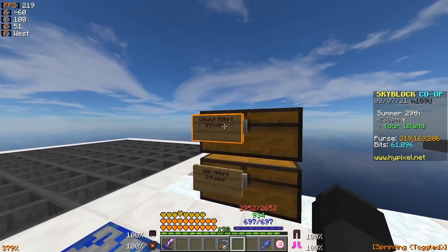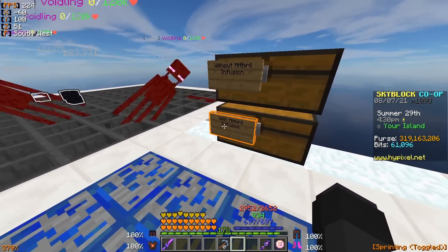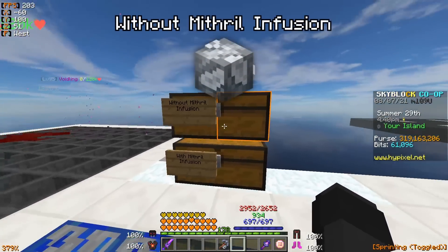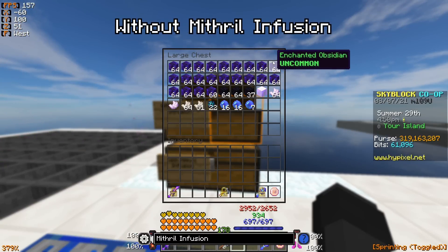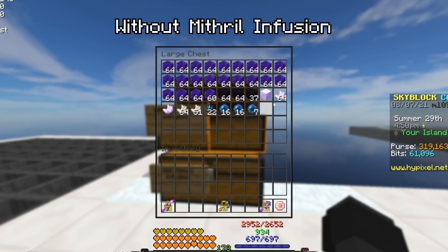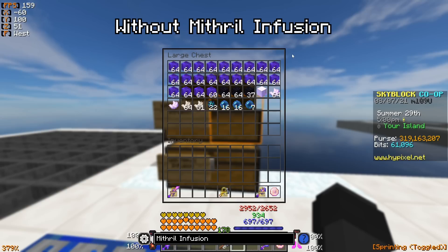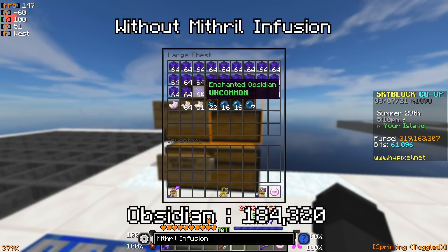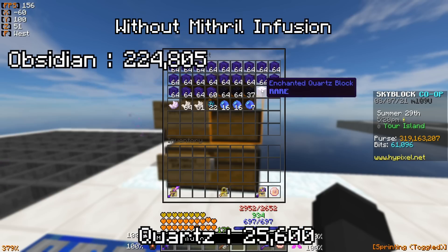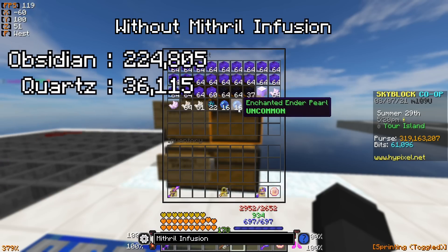I do have the results for both the non-mithril infusion collection and the with-mithril infusion collection. Opening this chest to show the loot from the non-mithril infusion collection, you can see the amount of enchanted obsidian we got, the amount of quartz, and also some soul flow and enchanted enderpearls. More specifically, we ended up getting two full rows of enchanted obsidian, an extra three stacks, and then 60 enchanted obsidian alongside an enchanted quartz block, a full stack, one extra piece, and a couple of other miscellaneous items.